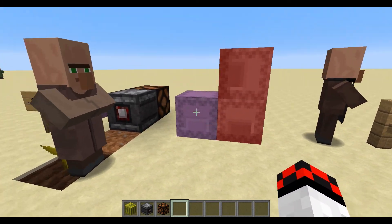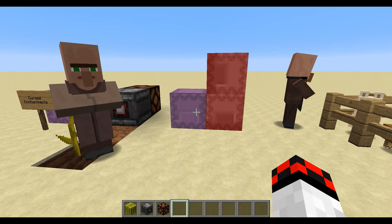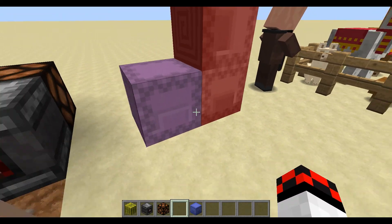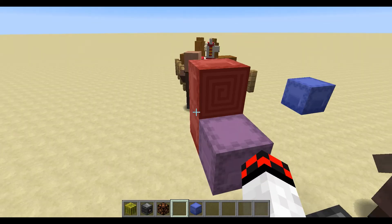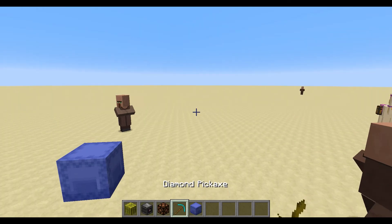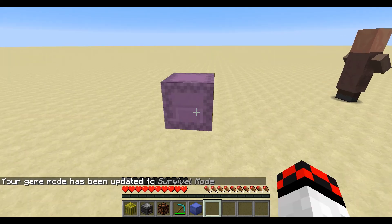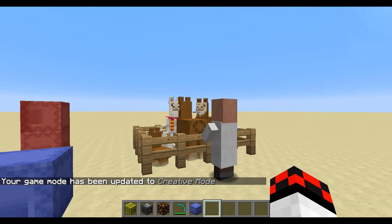Next we have the Shulker Boxes, which are crafted with a shulker shell and a chest. They open up with a really cool animation and come in all different colors — all the colors of the rainbow. They can also be placed on their side. One important mechanic is that hoppers will only work on the side, so you can only extract items from the side. When you break them, they retain their contents, so it's basically like a backpack.